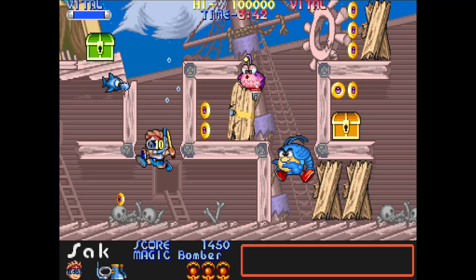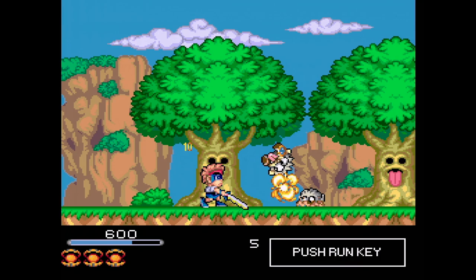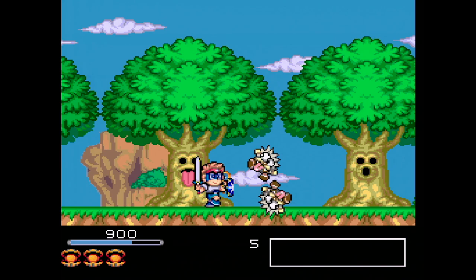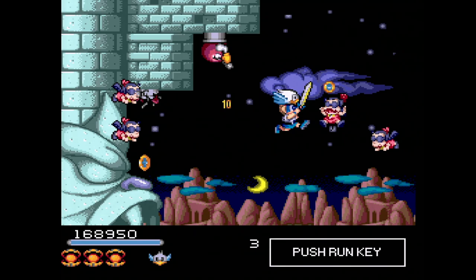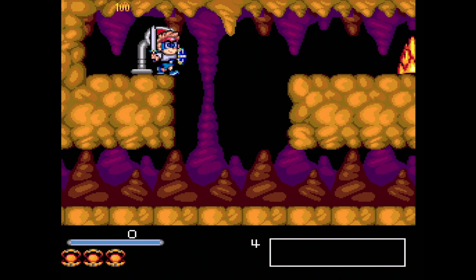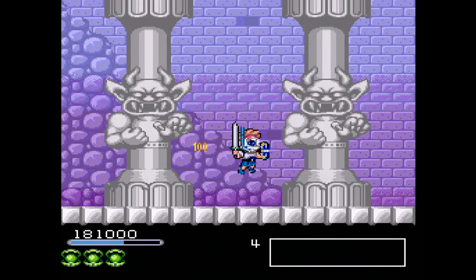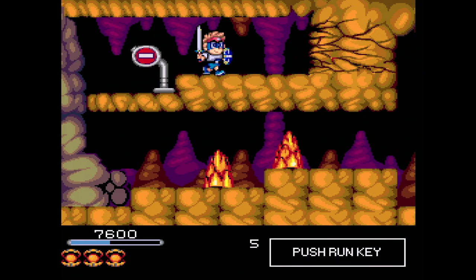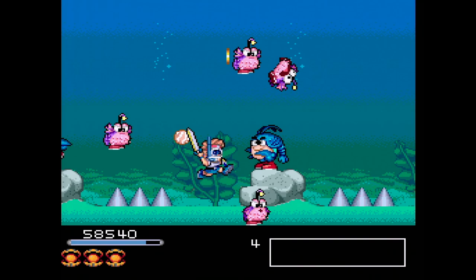NEC Avenue brought Chiki Chiki Boys to the PC Engine Super CD in 1994, only in Japan. Overall this is a pretty good conversion — almost everything is here, including two-player simultaneous play. Everything moves quite a bit slower and there is usually less on-screen at any given time, making the game much easier to manage — in fact, it's ridiculously easy; you might beat it the first time you try. The graphics have lost any parallax scrolling and some visual aspects have been simplified, though there's still quite a bit of color. The tied-up girls are still here since this is the Japanese release. The sound effects are largely sampled from the arcade and sound a bit dull. The low-vitality warning sound is here but much less annoying. The music is CD quality — not blow-your-mind amazing, but overall it makes for a more pleasant sound experience compared to the arcade.